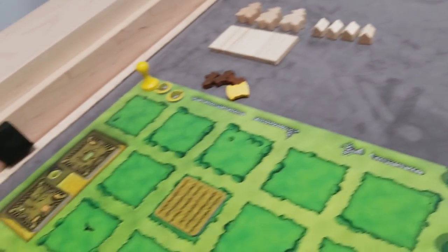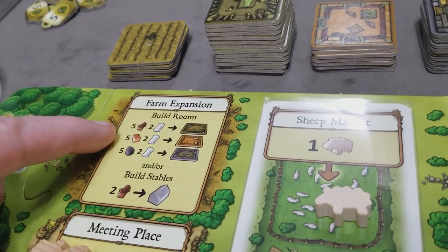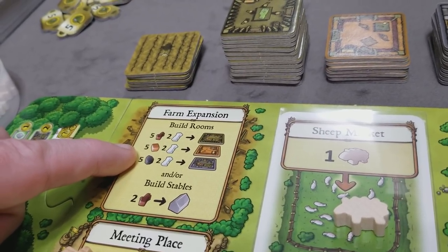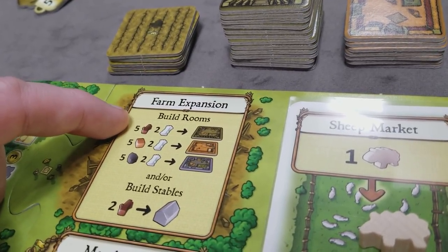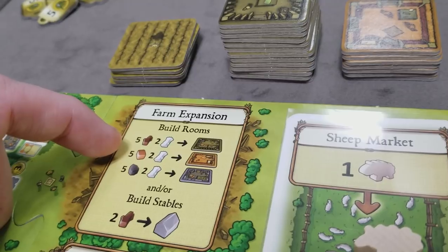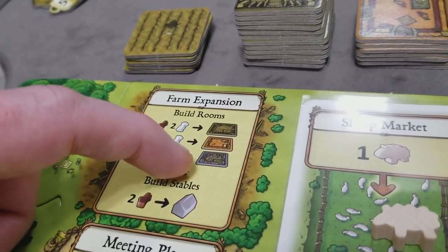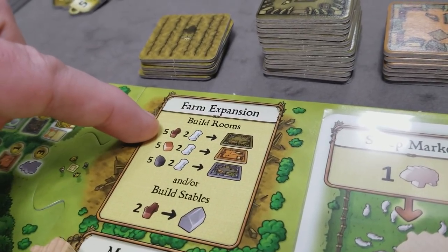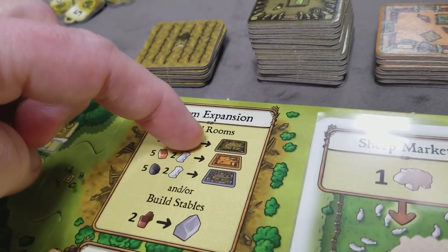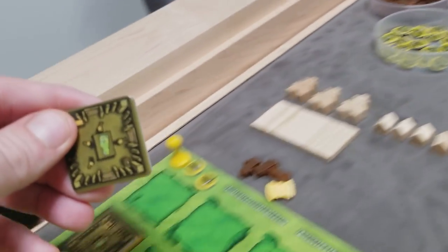The farm expansion spot lets you add rooms to your house, but only matching your current house type. With wooden rooms, you can only add wooden rooms — not clay or stone — until you renovate. Each additional wood room costs five wood and two reed. After renovating to clay, each additional clay room costs five clay and two reed; stone rooms cost five stone and two reed. If you have enough resources, you can build multiple rooms in one action.